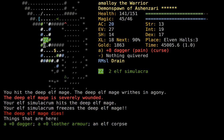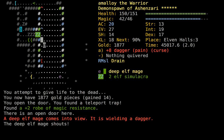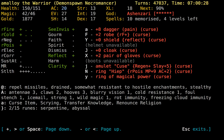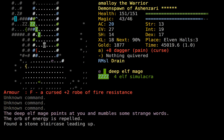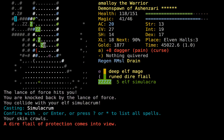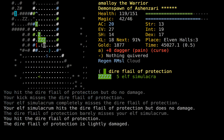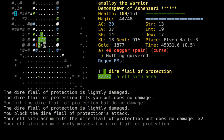You don't want to blink next to all those Simulacra, buddy. Plus two Robe of Magic Resistance - arguably an improvement over a Robe of High Resistance, because getting Hexed is a big problem and we don't have any Magic Resistance items. By this point in the game I usually have something. Force Lance - that's rude!